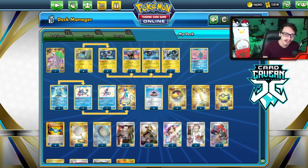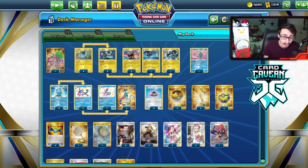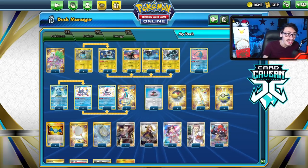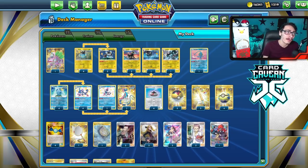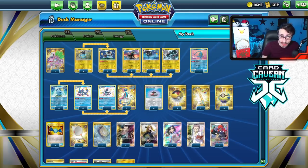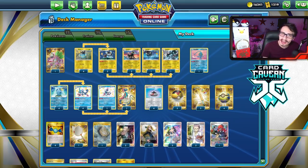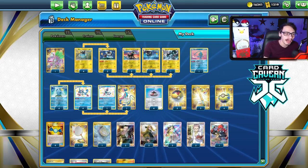Definitely give it a try. I don't know what I would change about the list after playing it — a second Raihan is like the only thing I would maybe consider, mainly for the Scar Strike Luxray. But other than that, the deck was a lot of fun to play. If you guys enjoyed today's PTCGO video, leave a like, and if you're new to the channel subscribe. Check out Cardcaven down below, use code LDF. Check out my Twitch, Twitter, and Discord server. I'll see you guys later, bye-bye.